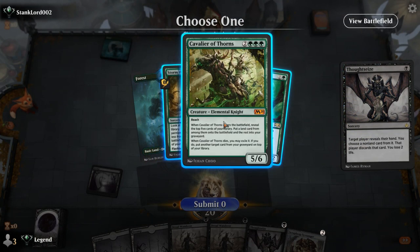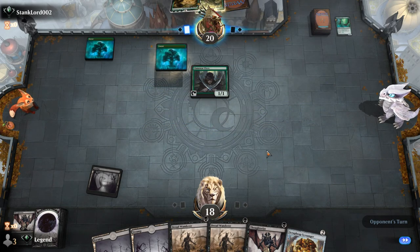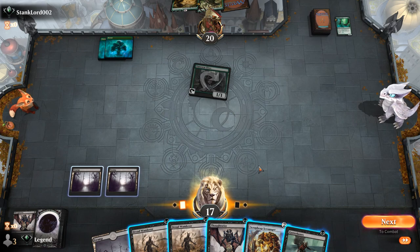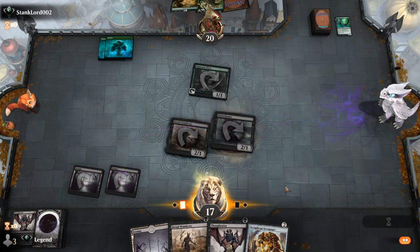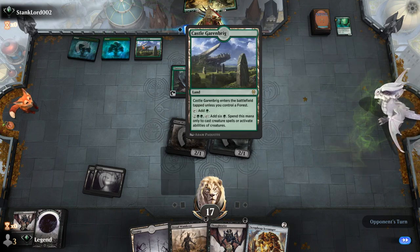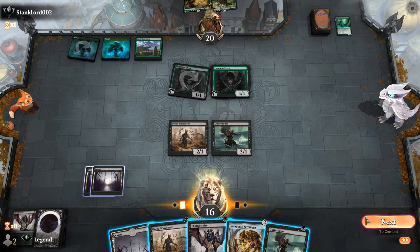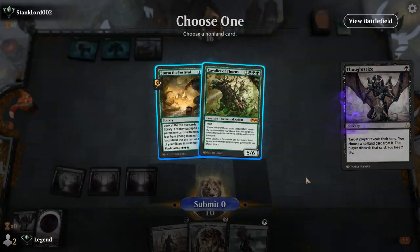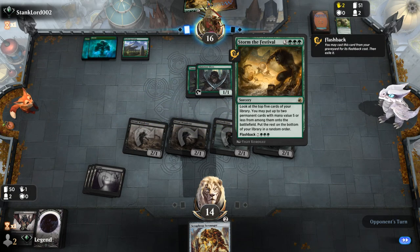Turns out it's Mono Green. We take Incubation Druid and they're pretty far from their various 5-drops. We could just double one-drop instead. Castle is scary as it lets them easily cast Cavalier, so we Thoughtseize it away. We attack with the team and go triple one-drop to keep up the pressure. With no lands they can't storm the festival, and I don't think this is a Collected Company deck since they're playing expensive cards. Opponent takes 8, and a Spawn of Mayhem might be able to close out the game before Storm the Festival can find something powerful.